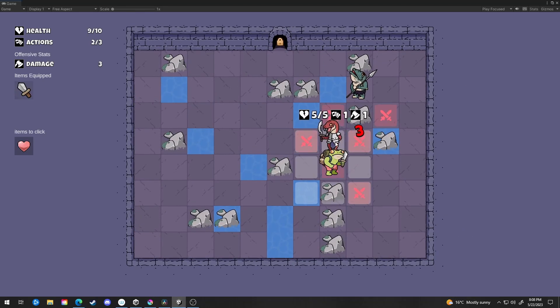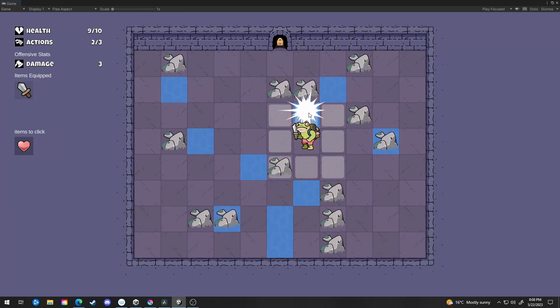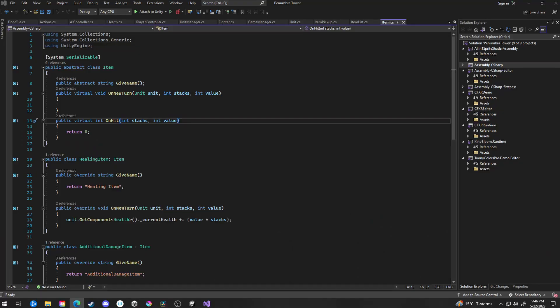Speaking of UI, I started working on the player item system. Essentially the current plan is that between each floor, the player will be offered one of three items which will randomly be pulled from an item pool. The player can select one item that will affect their stats for the rest of the run. The best way I could find to implement this was to use an abstract class. Abstract classes are one of those things I don't really know that well, and because I don't know it that well, I don't like it. But I got it working, so everything's all good.